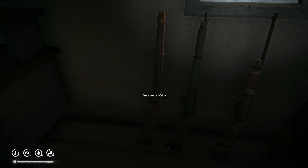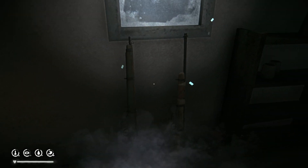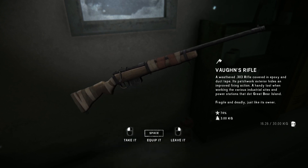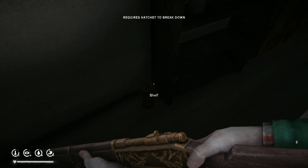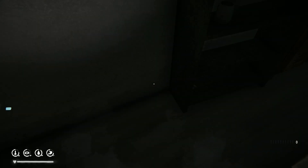There are also three rifles: the Curator's rifle, which looks best in my opinion; the Barb's rifle, which is decent; and the Waltz rifle, which is very light — it weighs only three kilos and is best in my opinion. And there is a specular lantern that should be more efficient than a regular lantern.